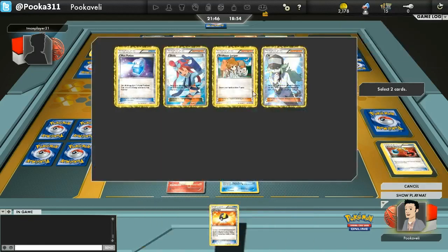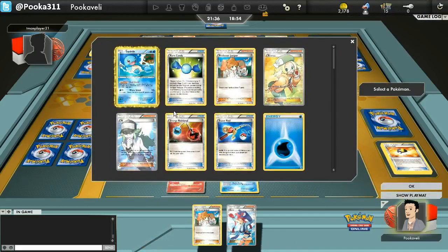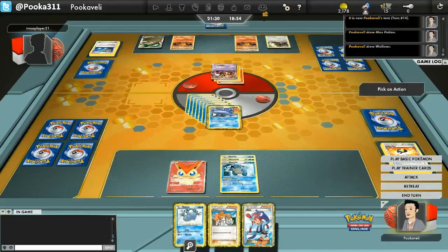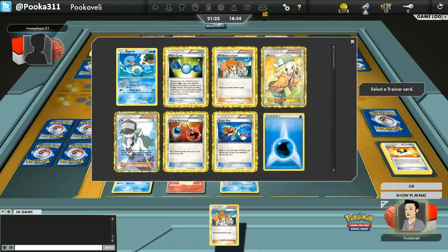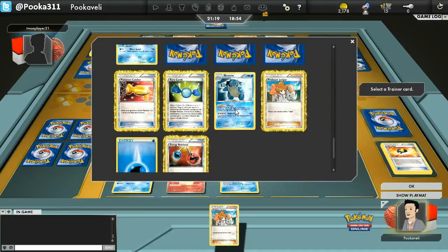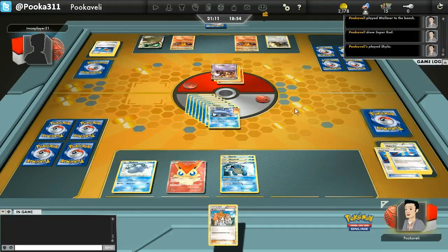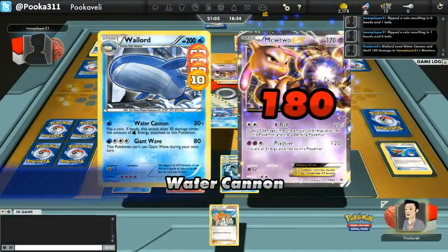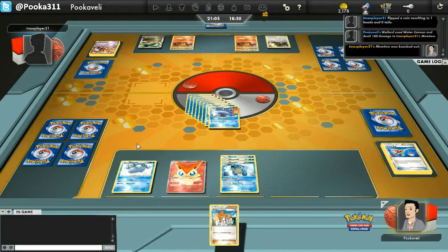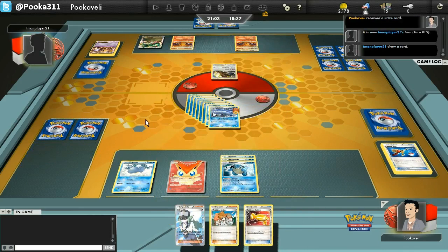My opponent sends in a Mewtwo and X-Balls me for 160. I'm going to Ultra Ball and get another Wailmer, set up another Wailord. I had a Max Potion — that's just for early game, so I can buy some time. When you Max Potion a big guy like Wailord with 200 hit points, it's pretty annoying for your opponent. I Skyla, put in a Wailmer, a Wailord, and a Water. Water Cannon — Tails... we need the Heads... and boom! Another Heads, 180 again! And just like that, Wailord has taken four prizes, taking out two of the big dogs: one Rayquaza, one Mewtwo. My opponent is at a one-card hand with no real options.